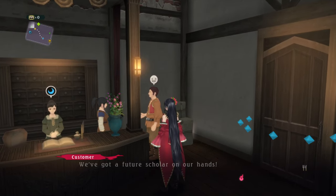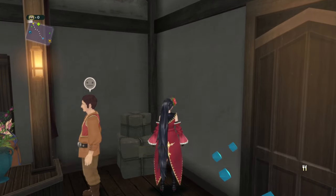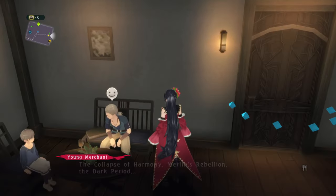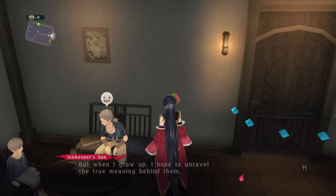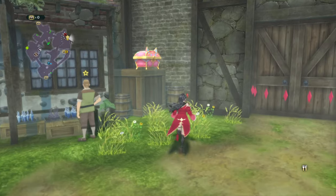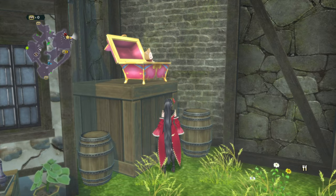Do you hear that, ma'am? Your boy's something else — we've got a future scholar on our hands. Yes, but he's a bit frail, so that worries me. The Collapse of Harmony, Merlin's Rebellion, the Dark Period — there were so many great events in the past. All legends, of course. When I grow up, I hope to unravel the true meaning behind them. Open. Shiba Inu Tale.